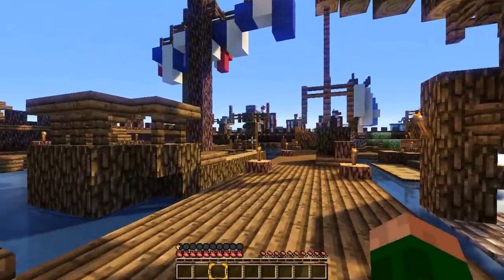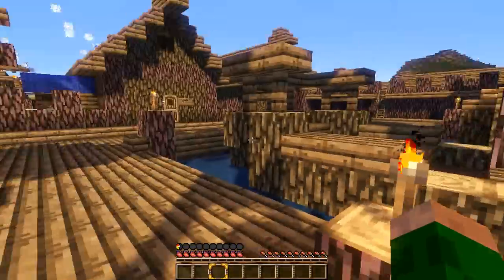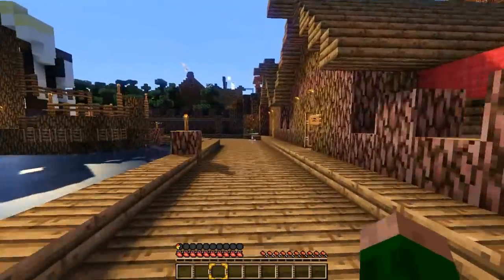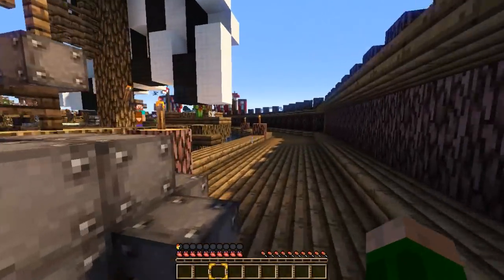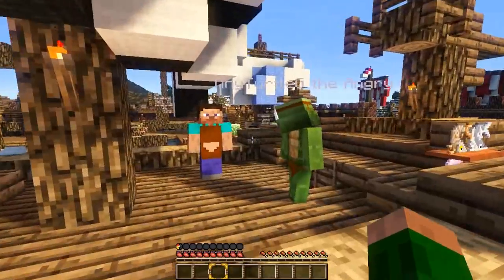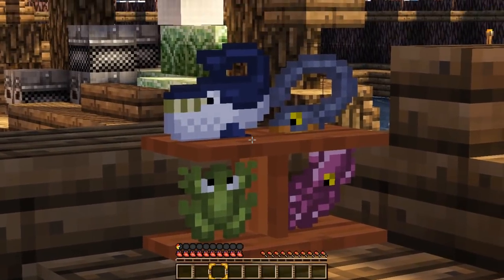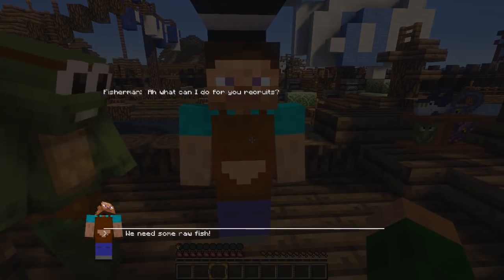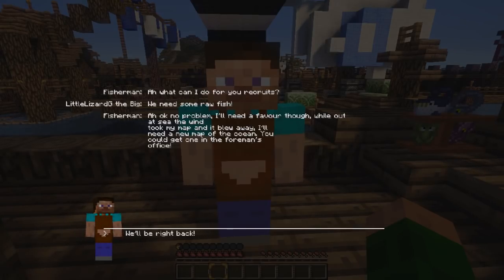Can you see anybody on any ships? There's people over here — fishermen! Let's go talk to the fisherman and see what's going on. Mr. Fisherman, hopefully he has some spare fish for us, because I don't have any money with me. He's caught a lot of cool things — they're all colorful fish. Mr. Fisherman, what is up? He said: what can I do for you recruits? We need some raw fish! He said: okay, no problem, but I'll need a favor. While out at sea, the wind took my map and it blew away. I'll need a new map of the ocean — you could get one in the foreman's office.